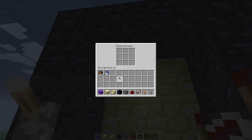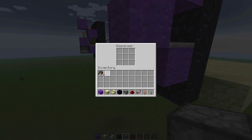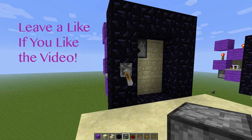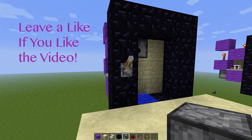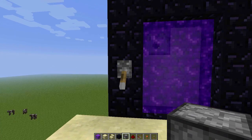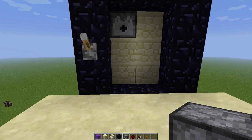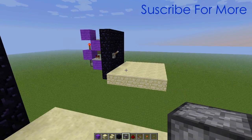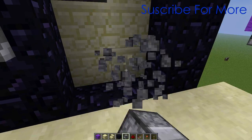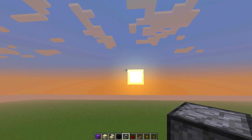Toss the water in there, and then fire charges in there, and you've got yourself a toggleable nether portal. The plus side of this, of course, is that you don't hear the terrible noise, and now zombie pigmen cannot come through, which can be a good thing or can be a bad thing.